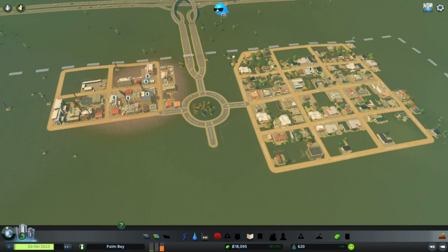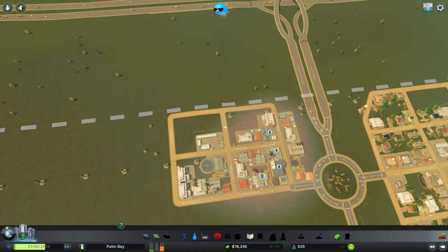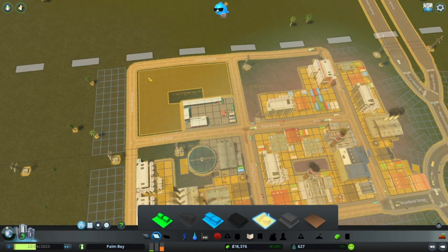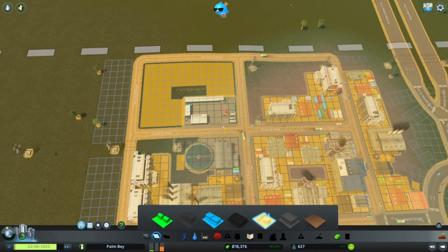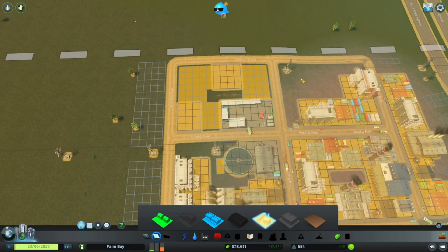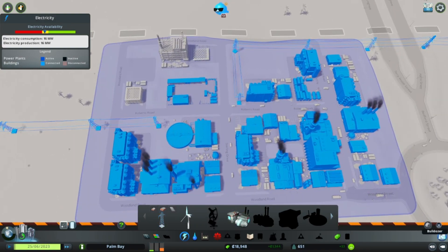All right, let's hit play. We were in need of some industry, so we're going to zone around the recycling center. And I think now would be a good time to fix these power lines because they're in the way and driving me crazy, so we're just going to take our demolition tool and get rid of them.